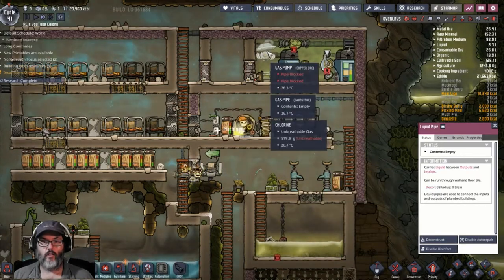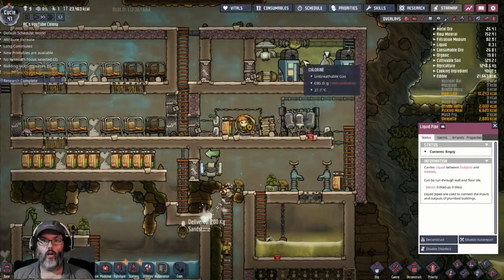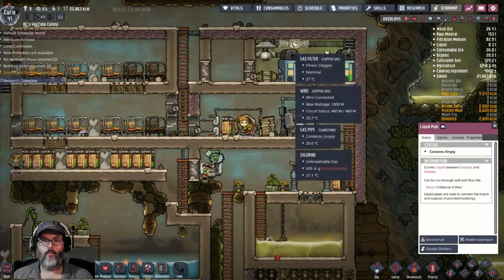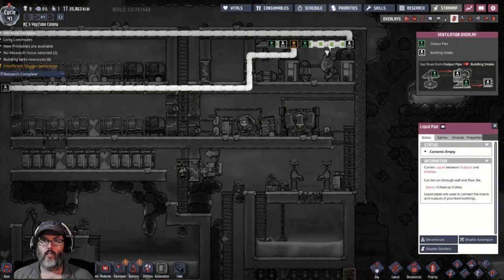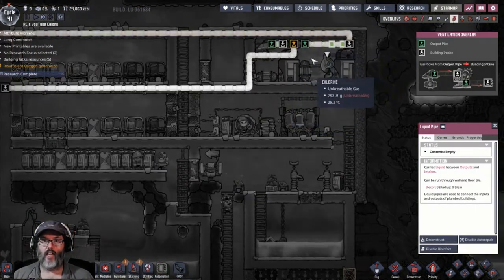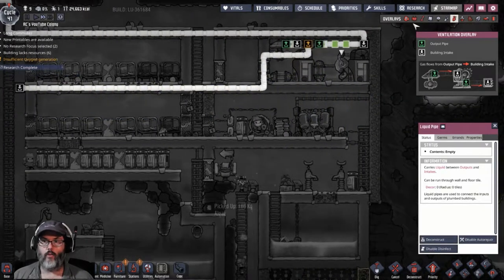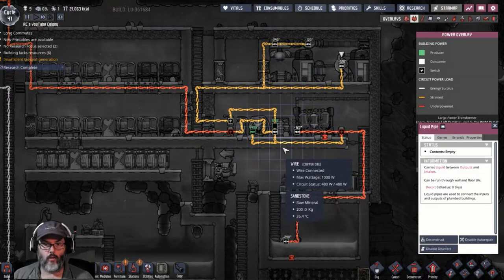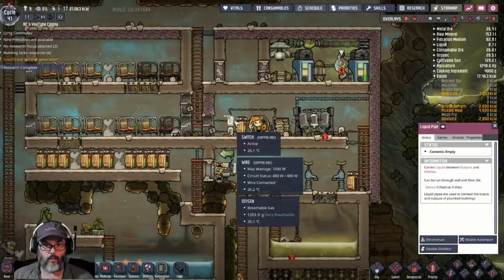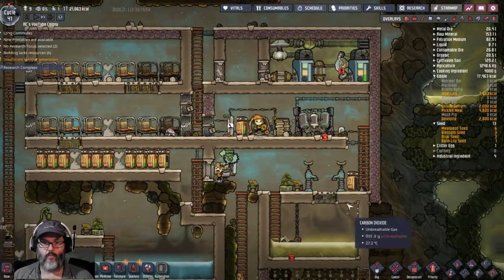We did turn this on. The gas pump — what this is doing is it's pulling all the air out of the room. If it's hydrogen it goes back into the room; if it's oxygen or anything else it gets pumped out. So that's just taking power from here, so I don't need that anymore.